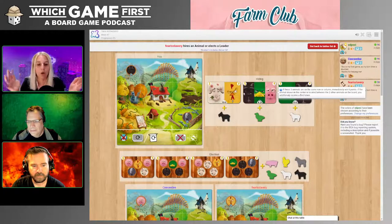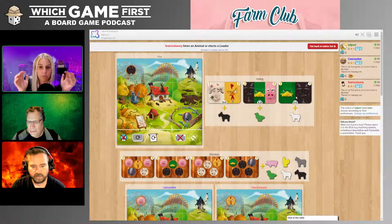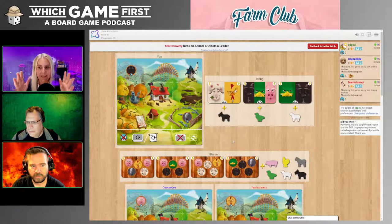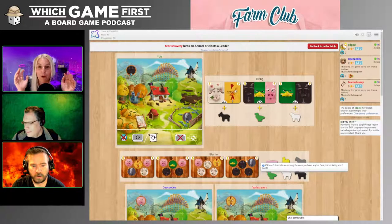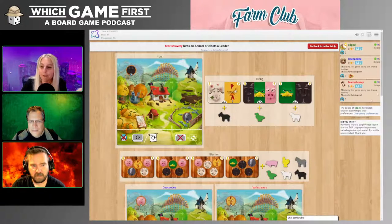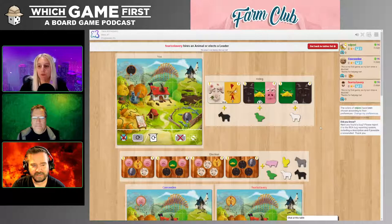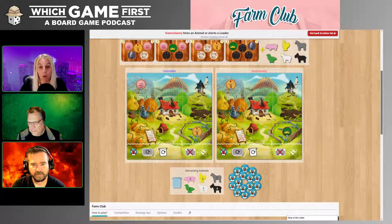We're going to place our animals on our nine-square board — a three by three. We got nine spots. Eight of them are for animals. The ninth, the center — the house — is for our elected animal, our great leader. The animals are in charge of this farm, so our leader will also be an animal. At the end of the game, everyone's farms will be completely filled up and points awarded according to the goal cards they collected.